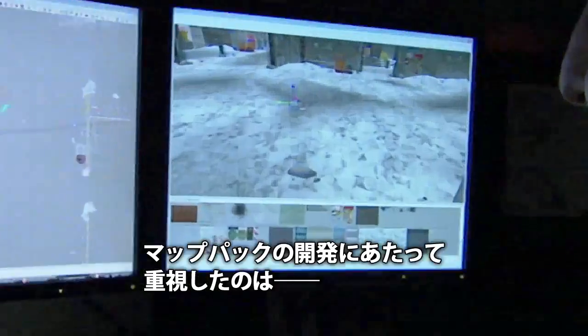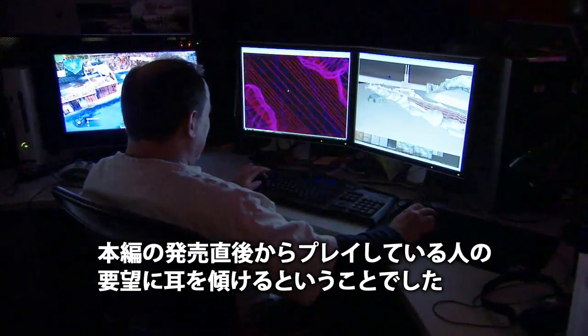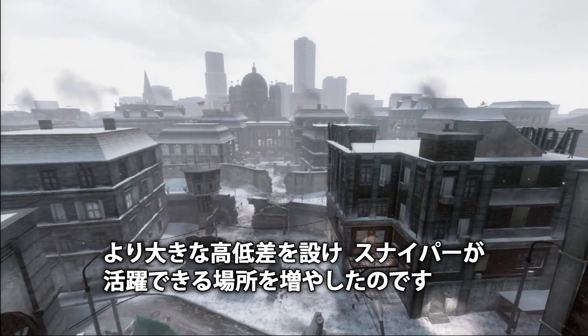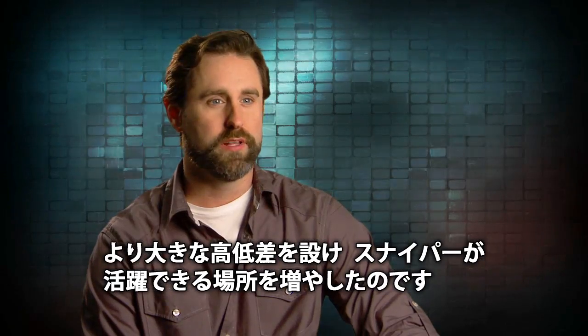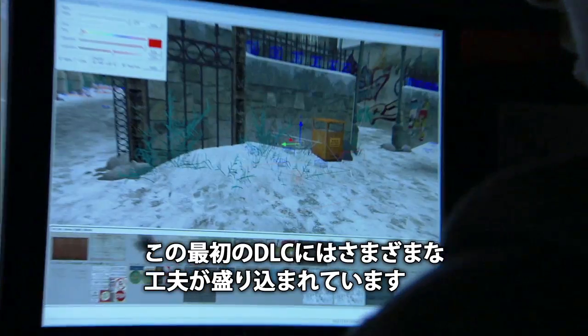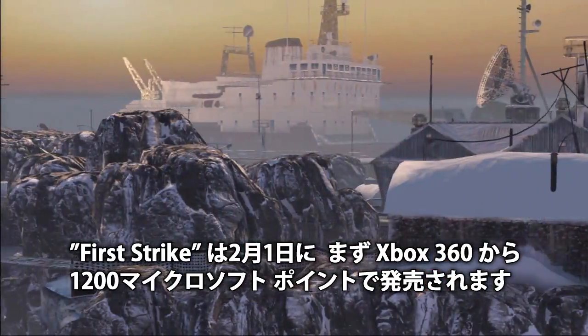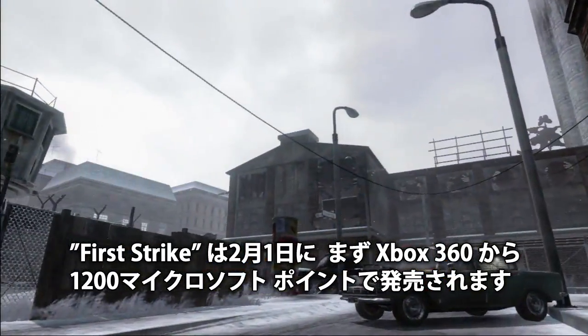One of the big agendas with this map pack is we wanted to listen to the feedback that people have been giving about all the maps since the release of the game. They want more verticality, more sniper opportunities, and they really love the interactivity that we did — these are components we wanted to bring back in a big way in the first DLC offering. First Strike is gonna be available February 1st for 1,200 Microsoft points, and it'll be available on Xbox 360 first.